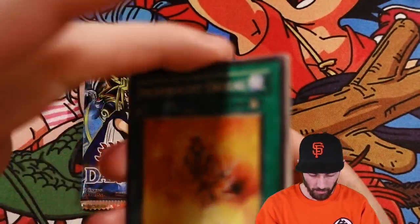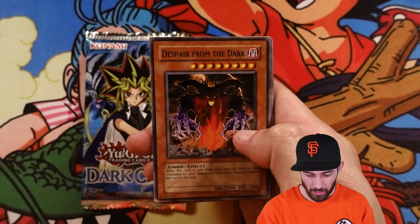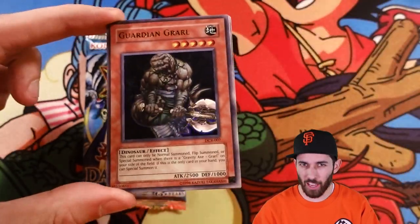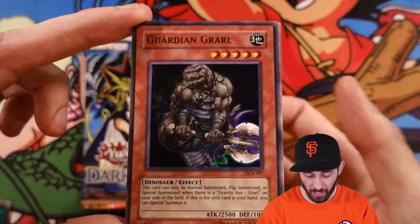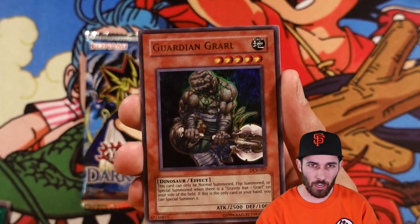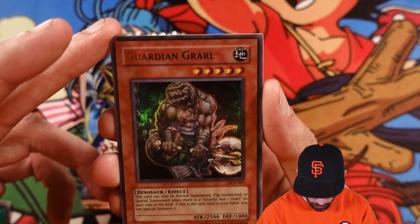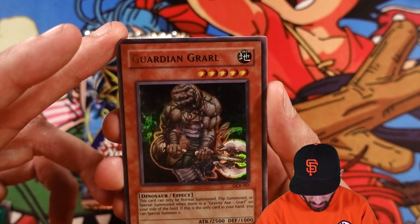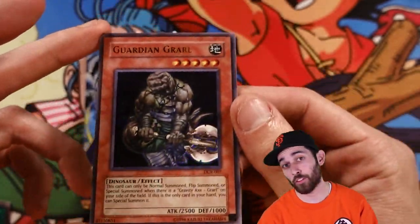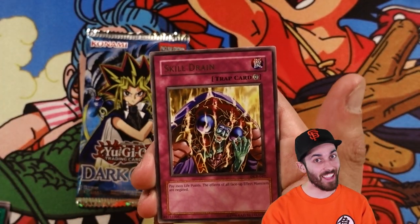Dark Crisis round two. Incandescent Ordeal ritual, Morale Boost, Warrior Digrephor, Despair from the Dark, and an Ultra! Dark Crisis has been pretty kind. You've got to think these packs are all from different packs too, so I hope it doesn't affect the holo chances of the others. 2,500 attack, one sacrifice — can only be Normal Summoned when there's a Gravity Axe on the field, and if this is the only card in your hand you can Special Summon it. He looks really cool, he's a dinosaur, but with the new dinosaurs nowadays you'll probably never run this card. And Skill Drain — now that's a hell of a rare to get.